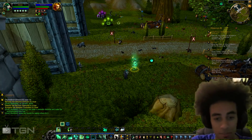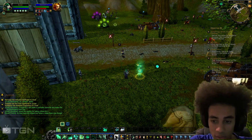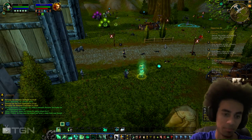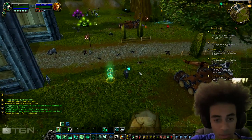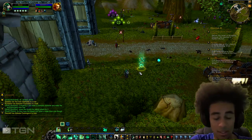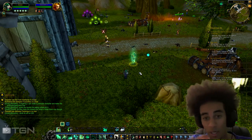Anyways guys, that's pretty much your main abilities. You also have Resuscitate, which is your revive — you bring a dead person back to life. Those are your main healing abilities you want to be using. I will be making more videos covering talents, glyphs, and that kind of stuff.